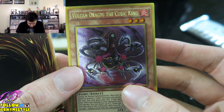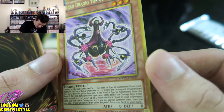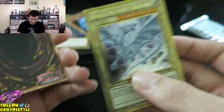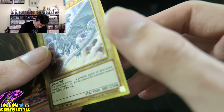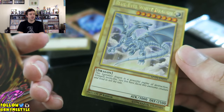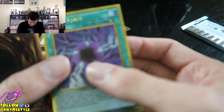First card is Volcanic Dragny the Cubic King — once again another cubic card. It looks really shiny. Next one is going to be... we got Blue Eyes White Dragon! We got the legendary himself. Very classic card when I was a kid. It's funny because I never actually liked Blue Eyes. I don't think I know anybody who ever ran Blue Eyes, because it's not really a good card unless you run certain decks around it.